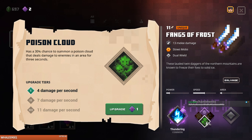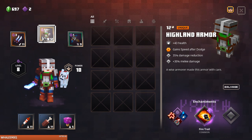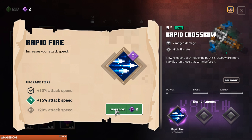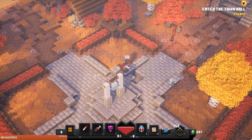Temporarily stun. 15% attack speed — let's just get this, this is my main weapon anyway. Now nothing is getting close to me.